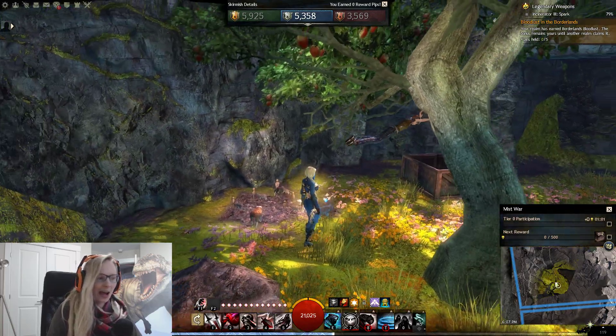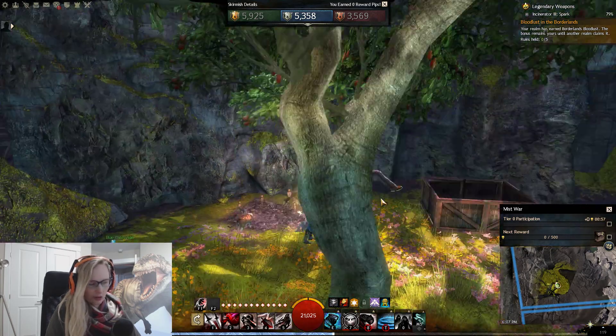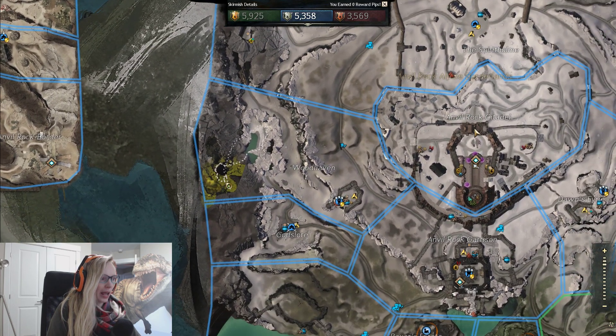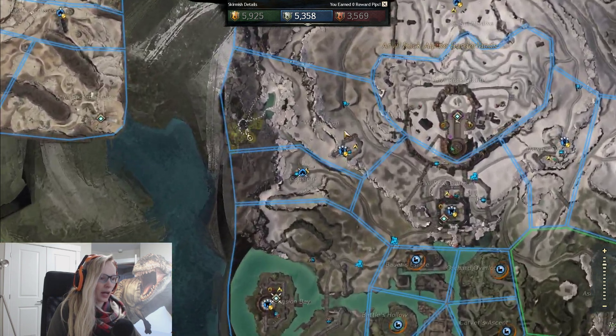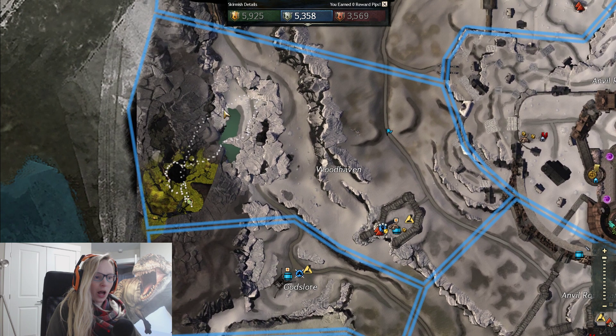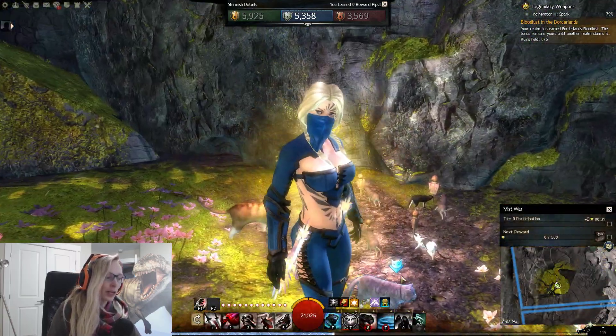I will link at the end of this video how to get here as well, because it's not really straightforward. We are here in one of the alpine borderlands, and you head down by Woodhaven. We're near where the jumping puzzle is, and it's a hidden cavern, which is a pain to get into.